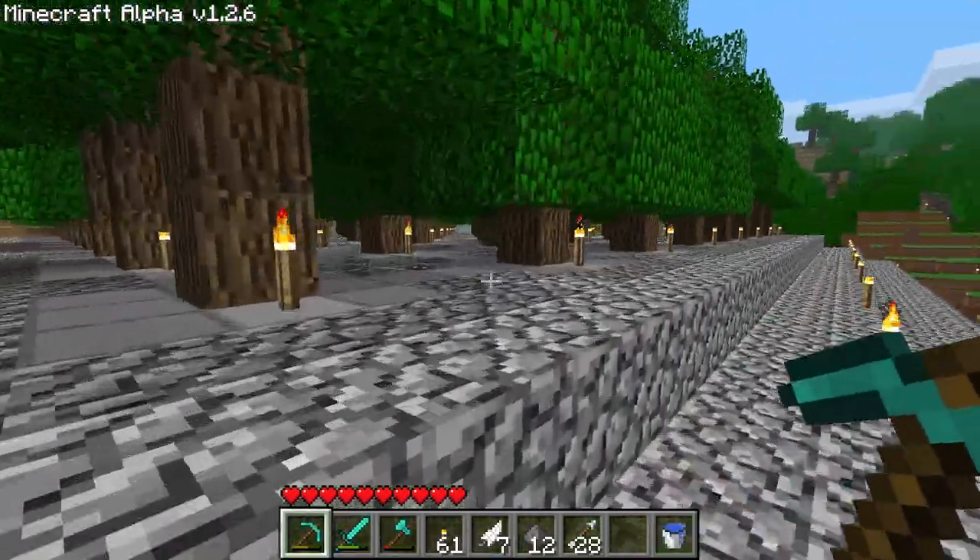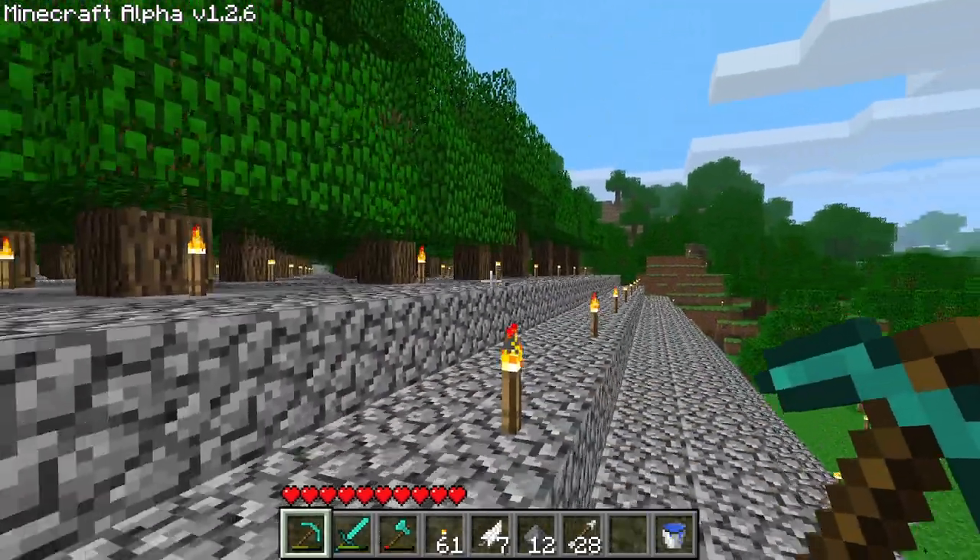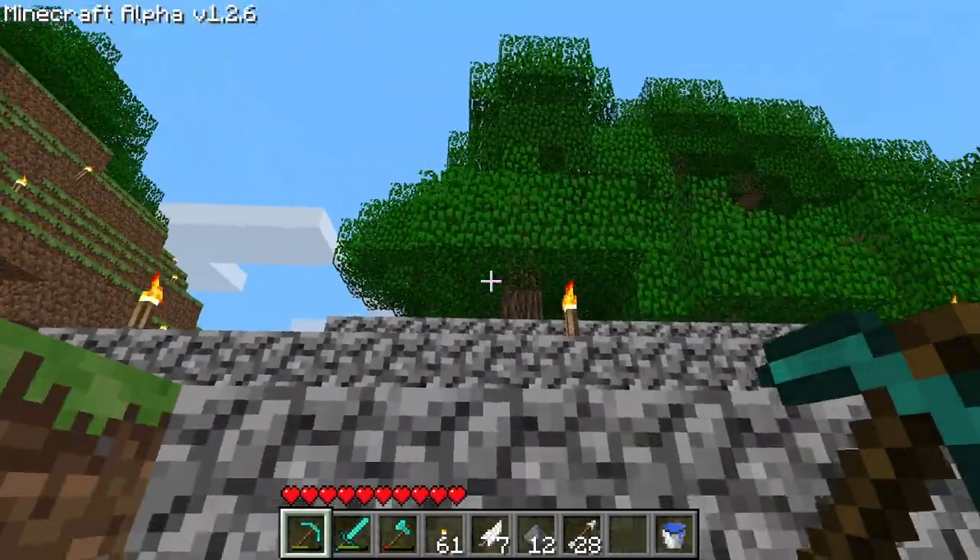We're going to head towards the tree farm and show that off. It's not terribly exciting — it's just a big stone platform with trees on it. It's not the most efficient design either. It turns out these oak trees have a lot more tolerance for growing closer together. I knew that was the case in future versions, but I just wasn't sure in this one. So I think for my next tree farm I'll make these trees a lot closer together. I also think I'm gonna put a ceiling on them — that was a suggestion from one of my viewers.